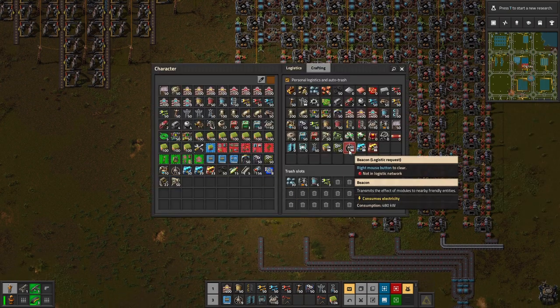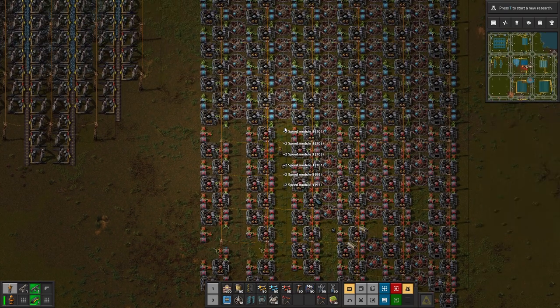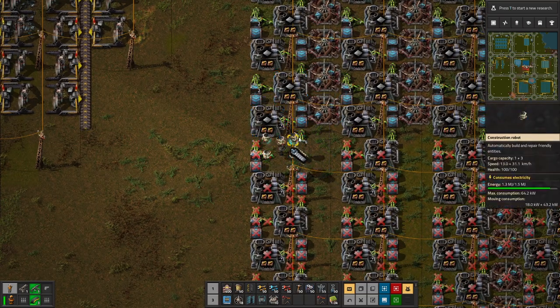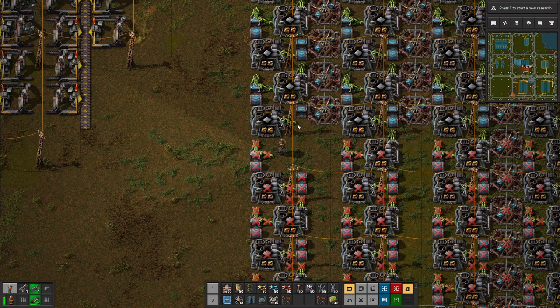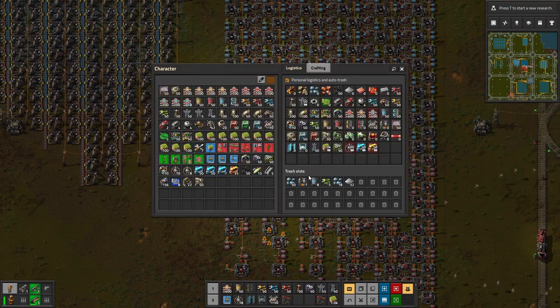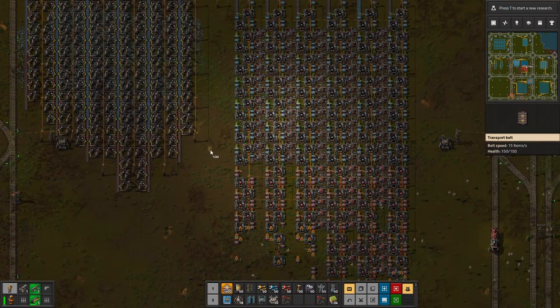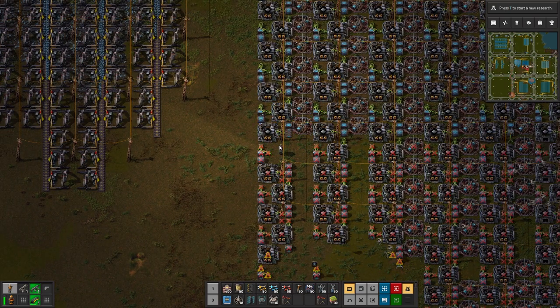Let's get the excess beacons requested back. We now have a build that's way cheaper — 14 on each side — which should give us a fully compressed belt, at least almost. We'll see when it's running, as long as we have enough input.